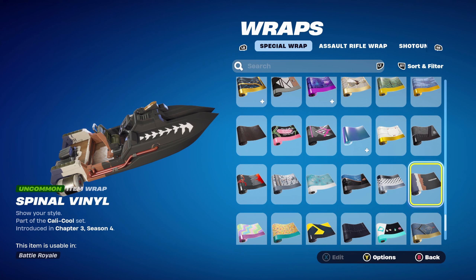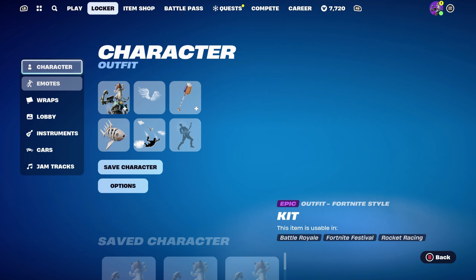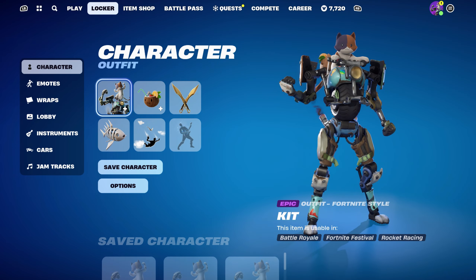The weapon wrap is the Spinal Vinyl, part of the Kali Cool set introduced in Chapter 3 Season 4's battle pass. It's Meow Skulls' weapon wrap — basically the emo version of the Meow Skulls skin. It works very nicely for the black, the white, and the brown.